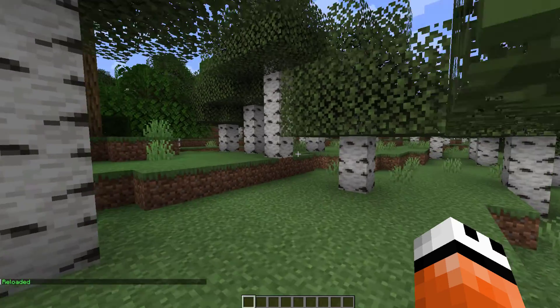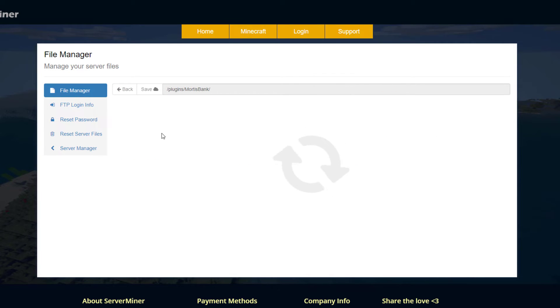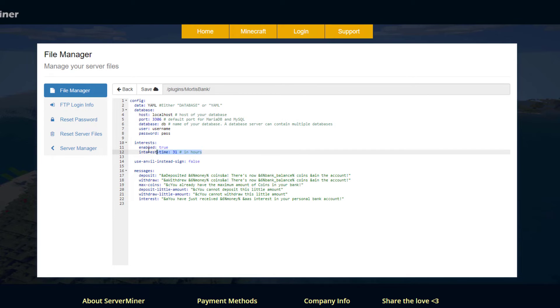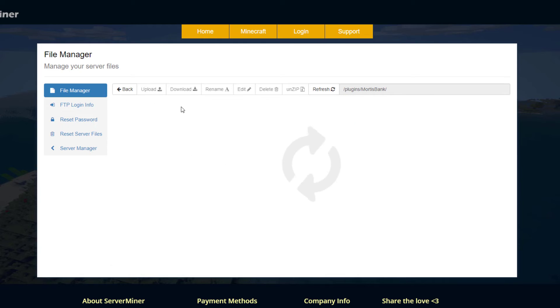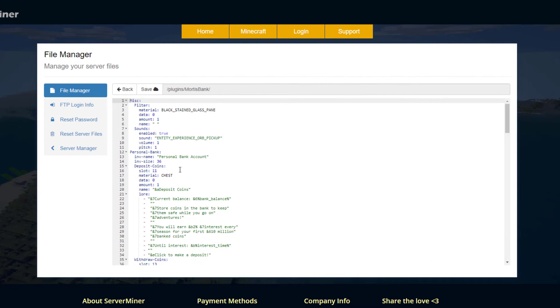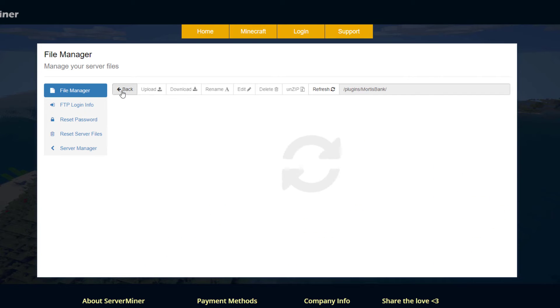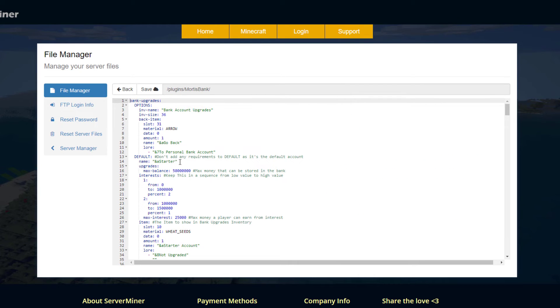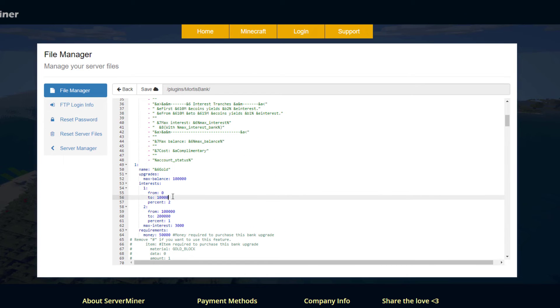Here we are in the SM control panel - there are four different files. In the config you can see there is a MySQL database you can set up, and here is the interest setting - it's enabled and set to 31 hours, which you could change. The data file you don't need to edit as it just saves information. Then we have the menu file which controls what things look like in the GUI - you could change the slots, material, name, and lore if you wanted. Finally we have the upgrades file where you can tweak the numbers to fit your server's economy.